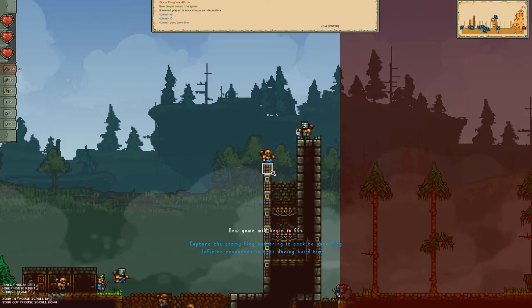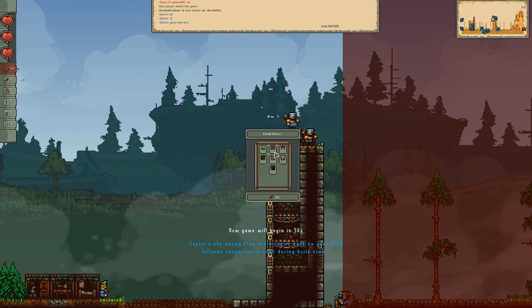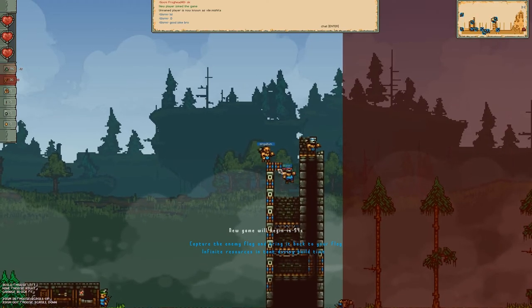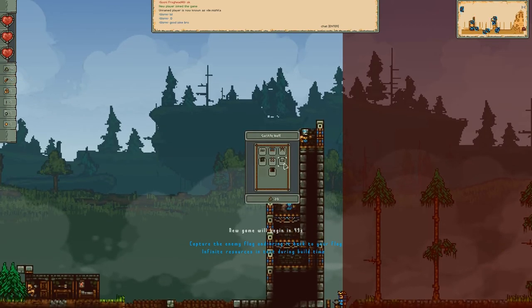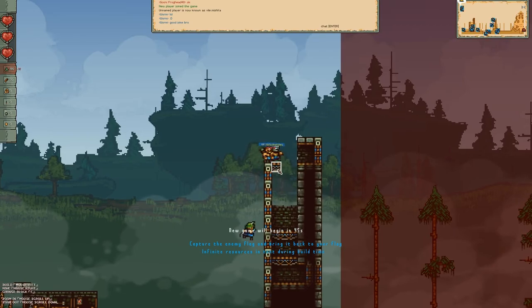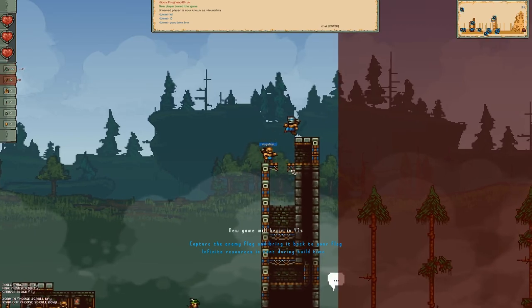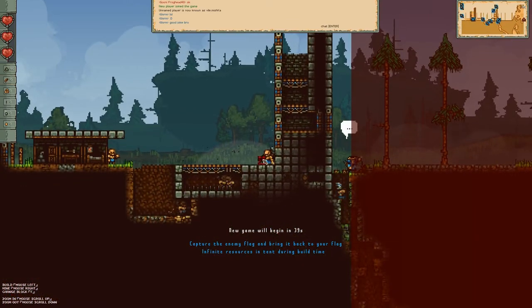I've got 60 more seconds to go back and refill my resources one last time for free. You can get this game at kag2d.com, standing for kingarthursgold2d.com, and it's for Windows, Mac, and Linux. I think it's a pretty fun game.